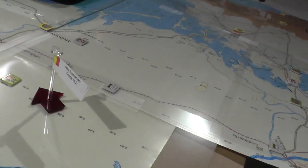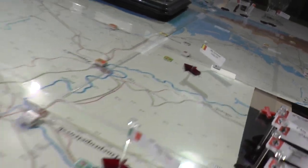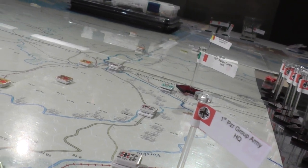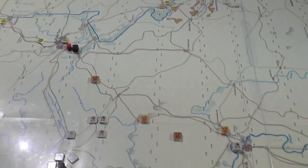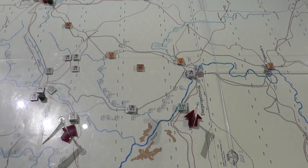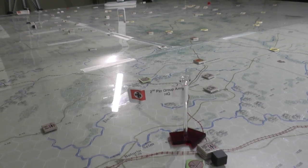You've got the Mountain Romanian Corps here, the Italians, and then the 1st Panzer Group Army Headquarters is in this area. They'll be running the show from this end of the field. And then you've got 2nd Army Group — Panzer Group Army I should say — here.